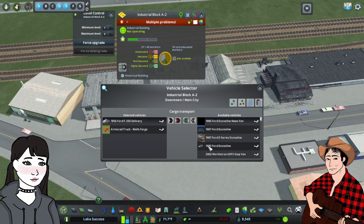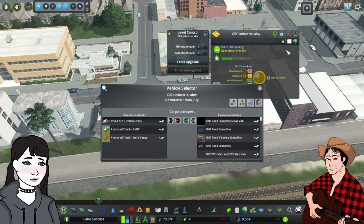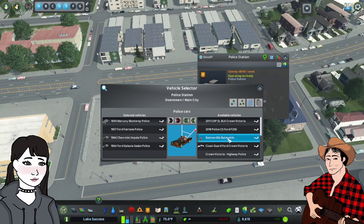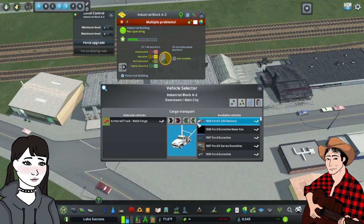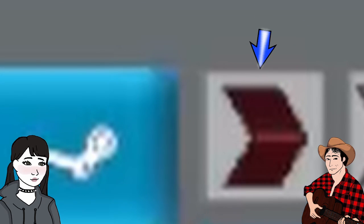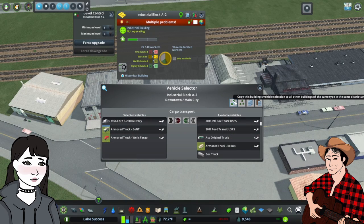While the vanilla game was recently updated to enable you to choose which service vehicle types spawn from which building, its controls were limited. With Vehicle Selector, you can allow multiple vehicle types to spawn from any building that generates service traffic. The green arrow to the very right enables you to select an individual vehicle to add it to the list of vehicles allowed to spawn. The red arrow lets you remove it. The inner arrows allow you to enable or disable all vehicles available for that building.